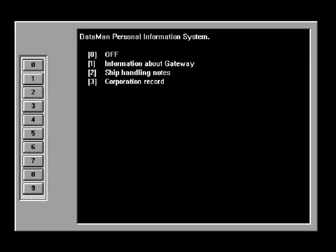Turn one turns it off, turn three takes you into further menus. As you can see on the left, there is one, two, four, five, six, seven, eight, nine — pressing the corresponding number takes you into information about that thing.